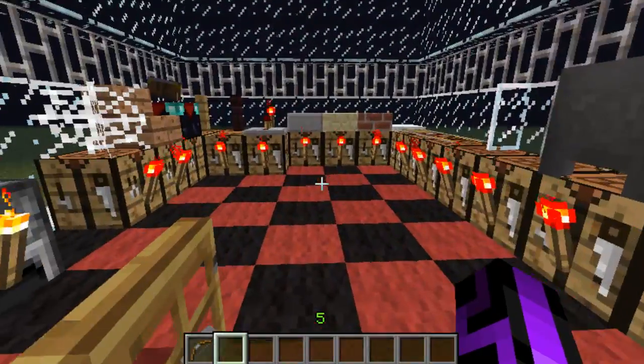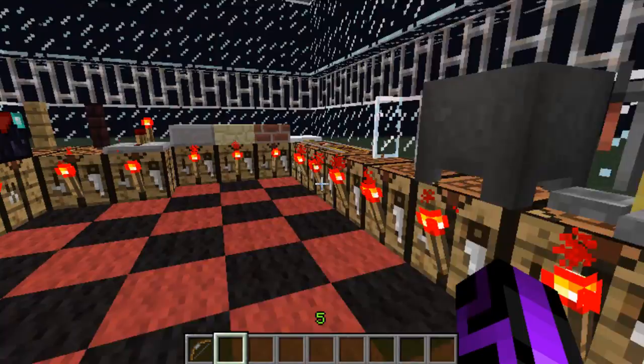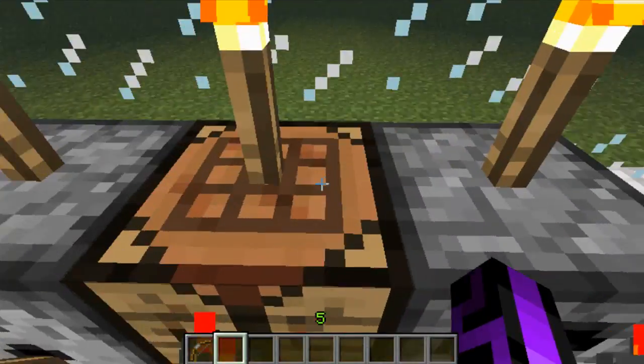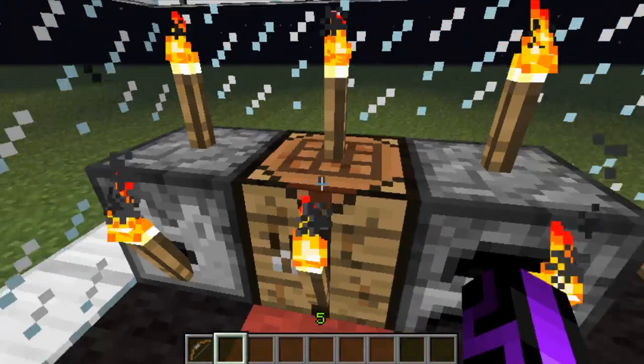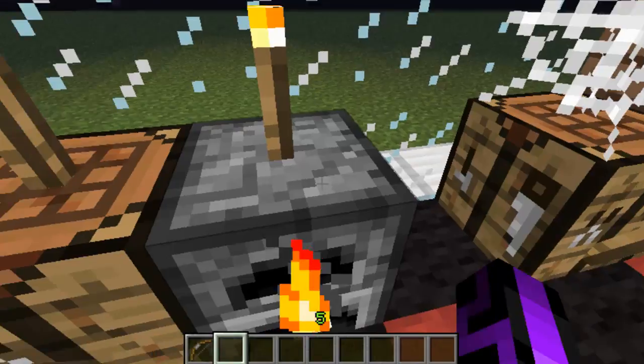Los objetos transparentes tienen ciertas cualidades, y entonces podríamos poner los objetos transparentes de una forma muy sencilla encima de las mesas de crafteo, los dispensadores y los hornos.